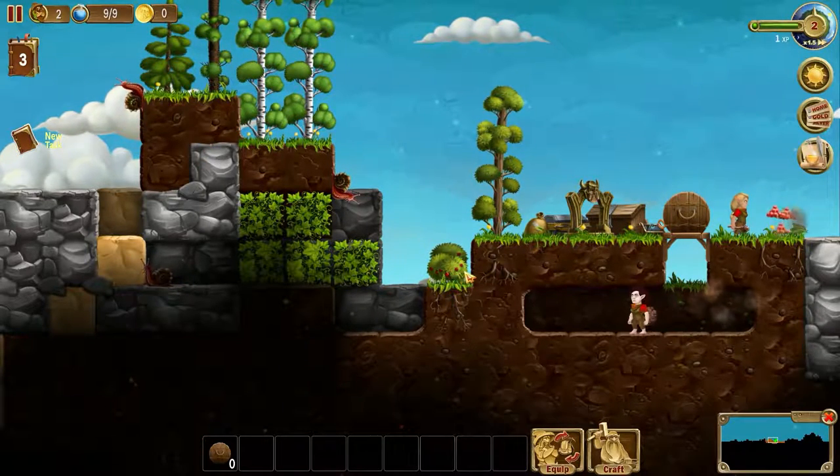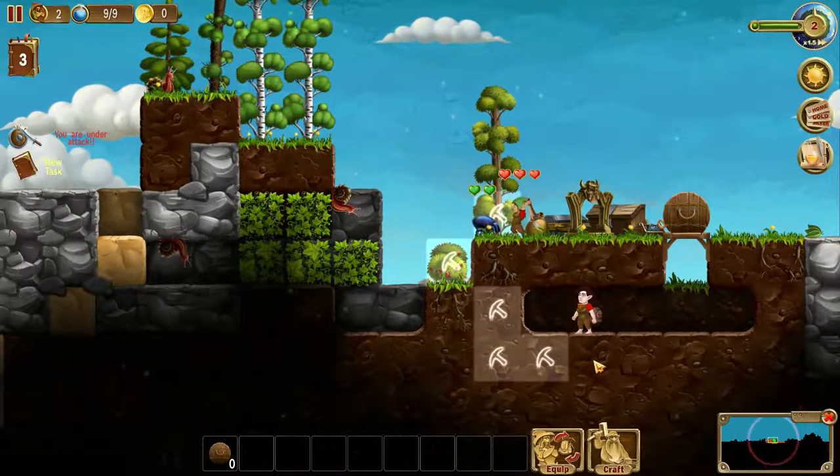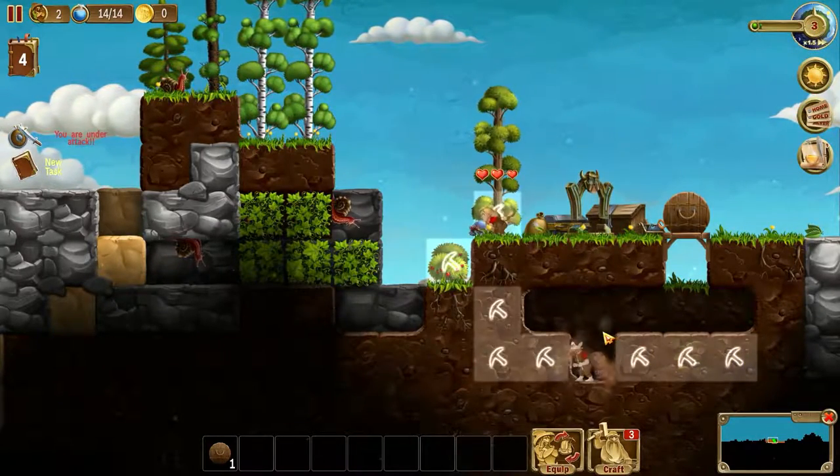Let's go over and get some berries. Let's get this tree, let's get these other berries. That bug does not stand a chance. Level up — I should hope so.